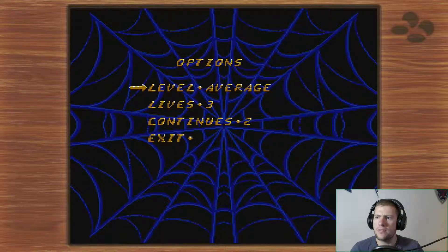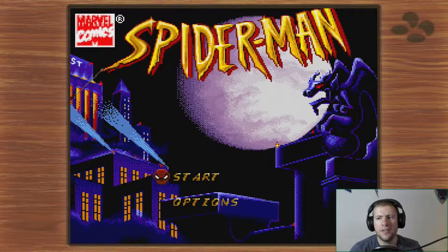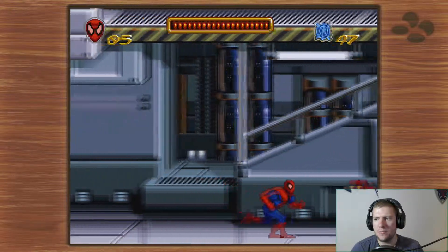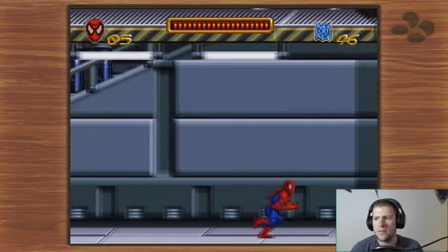Maybe I can change the difficulty — Spectacular, Amazing, Average. What's really weird is that almost very much that's the same difficulty settings as the newest Spider-Man game, which is Neighborhood, Amazing, and Spectacular. And it also makes you figure out which is better — amazing or spectacular. The trouble is, it doesn't imply difficulty — you might see that and think: do you want this game to be average, amazing, or spectacular? The options are essentially: do you want it to be difficult or more difficult. But I definitely changed the difficulty, so I wonder what's actually changed.